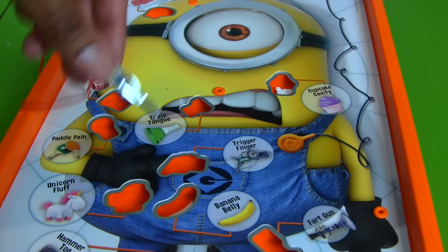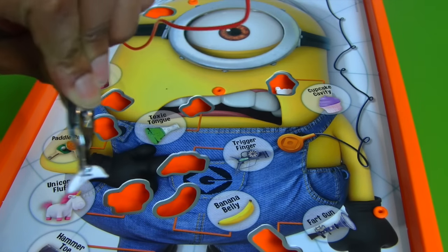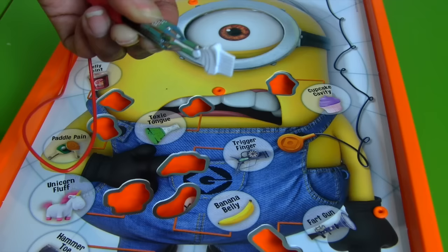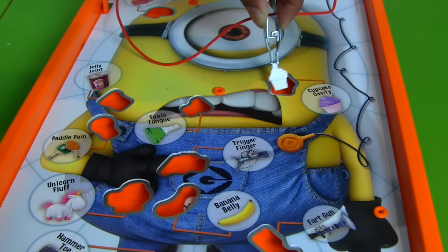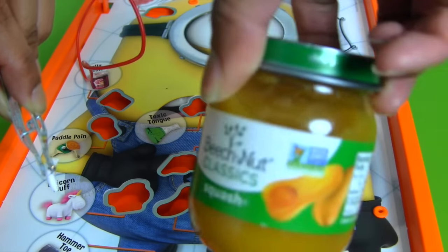We're going to use baby food this week on the Blind Bag Show. Will you explain how the game's going to work? Okay, everybody knows how to play Operation, but we're going to change the rules up just a little bit. So when you pull the piece out, some of the pieces have an X on them, and some of them don't have anything on them. The pieces that don't have anything on them, you're going to get to open up a Minions Blind Bag! The pieces that have the X on them, like the banana here, you're going to open up baby food — and you gotta eat it! Like a baby!